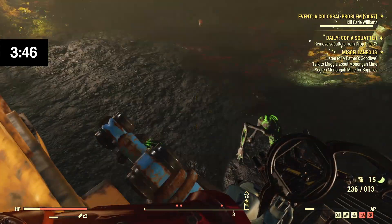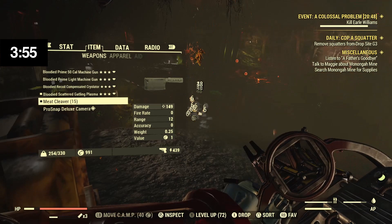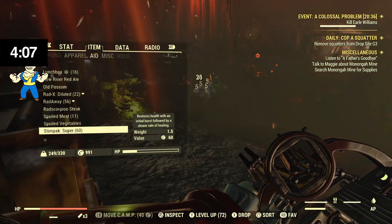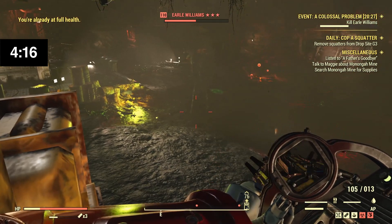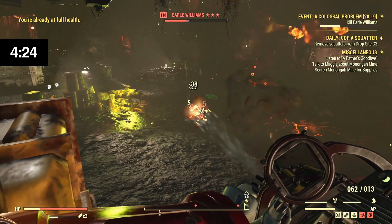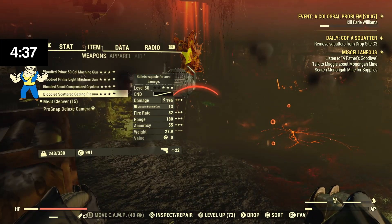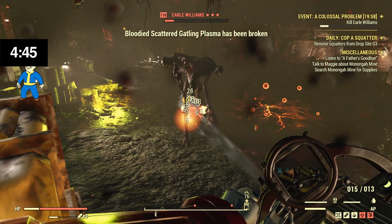Maybe I can get up here. Found a chase spot — I can out-stimpak these guys. I'm going to chase them around. Screw it, I found my little cheese spot. There is no way in hell this character is beating this thing without being a little sneaky about it — let's be real.